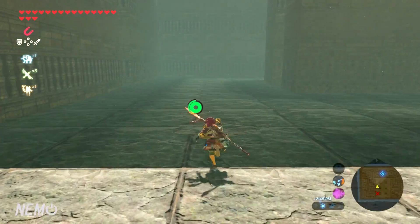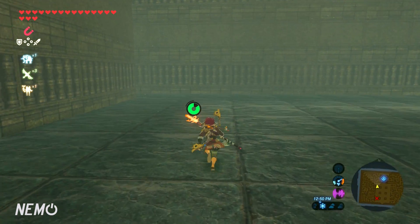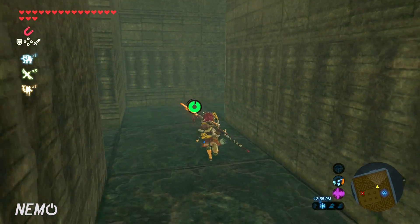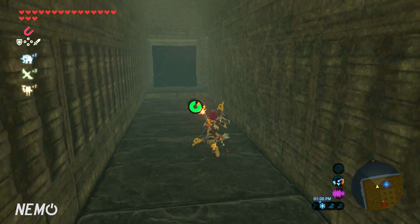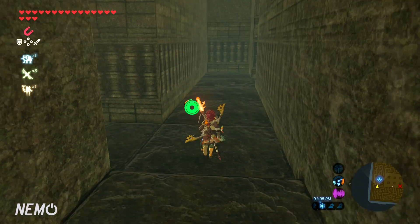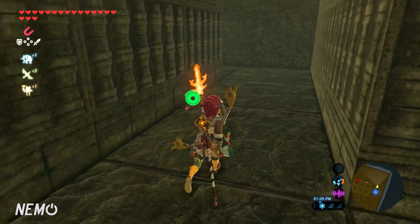Keep going straight, and once you hit the very end of the wall, turn left. There's a guardian in here so be careful. Then turn right after that. Once you see the metal block, turn right again and keep going straight for a little bit.